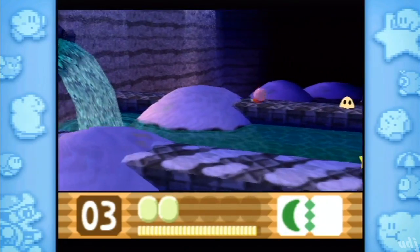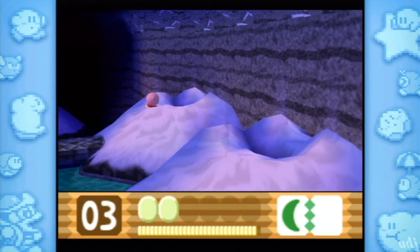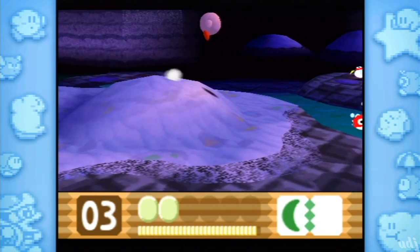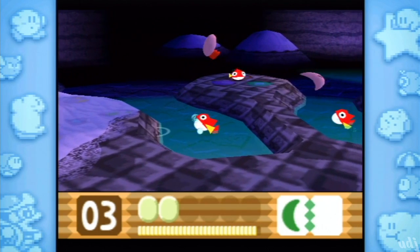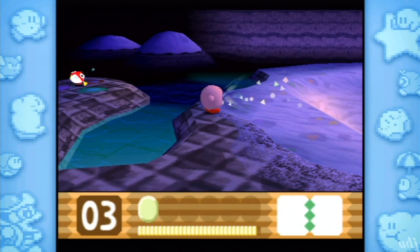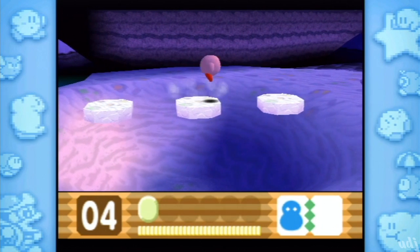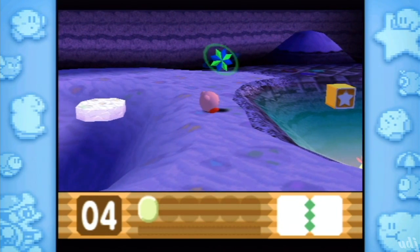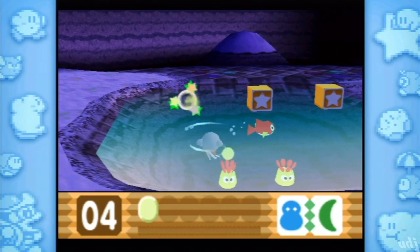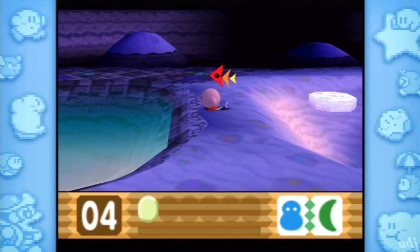That messed with my perspective a bit. Okay, I see where you are now. You meet down here — oh, that was clever. Let's use ice for a bit then. Ice is severely underrated. How about Ice and Cutter? Skates! Little skates! God, Kirby is so nimble. He's a boy who can do anything — a good boy who can do no wrong.